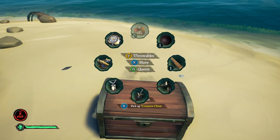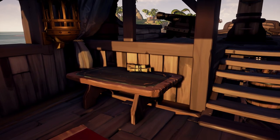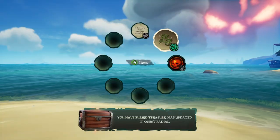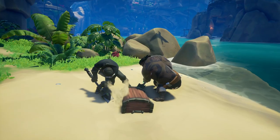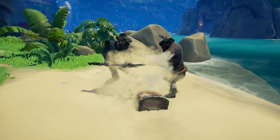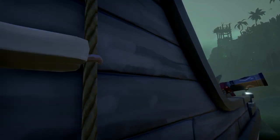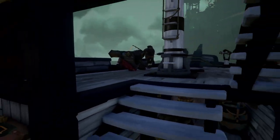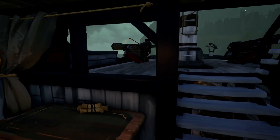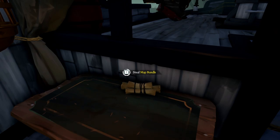You can bury an item by selecting your shovel and using the bury prompt. Once you've completely buried your item, a custom map bundle will appear on your voyage table. This custom map bundle stores the location of any items you have buried. The maps in this bundle will only appear in your map radial when the bundle is on the voyage table, but I would suggest stashing it somewhere safe when other pirates are near, as the map bundle can be stolen by thieving pirates, like myself. So you will want to make sure you keep a close eye on it, and maybe even hide it when you're not using it.